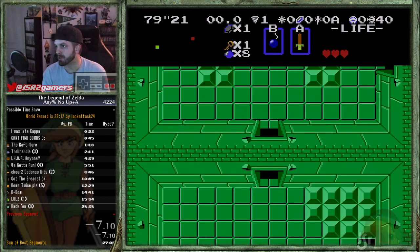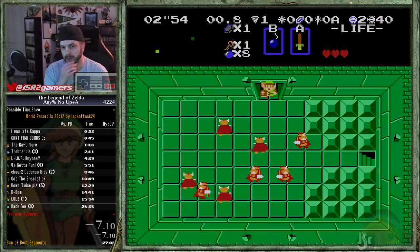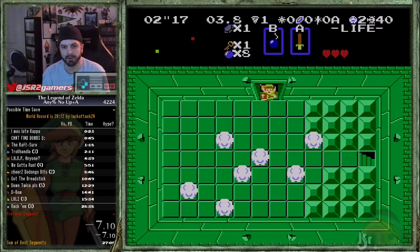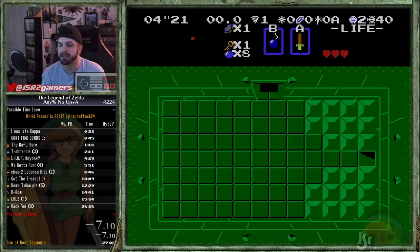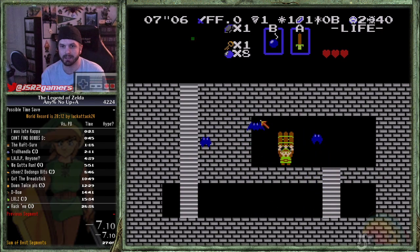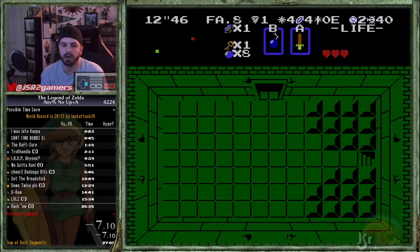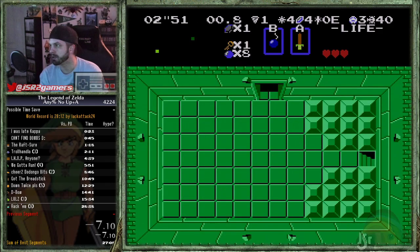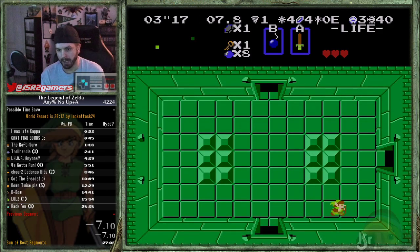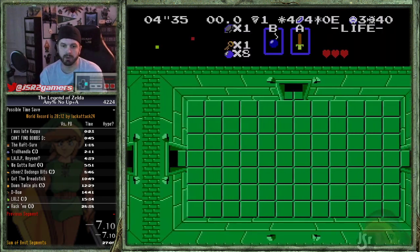Remember — on double-hundo you don't need to worry about money strats here. As you come into this room, hold down and right and stab and you'll walk right into the staircase frame-perfectly. Same thing in the next room — hold down-right, come up here, collect your raft, watch out for bats. You're not going to be too worried about losing your count for the rest of this dungeon, just try not to get hit. Hold up here — it's frame-perfect.